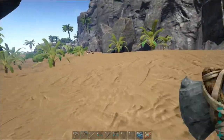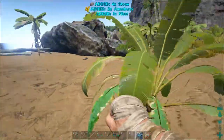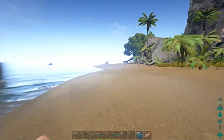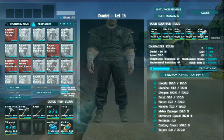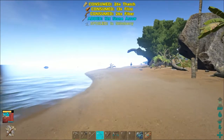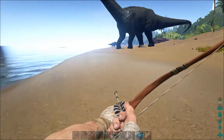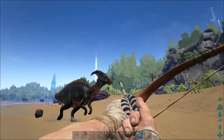Do we have anything we can get hide from over here? We have another Parasaur that we can kill. Can I make some more arrows? I'll show you just how important having a good bow and arrow is.